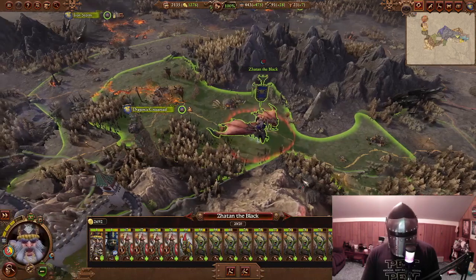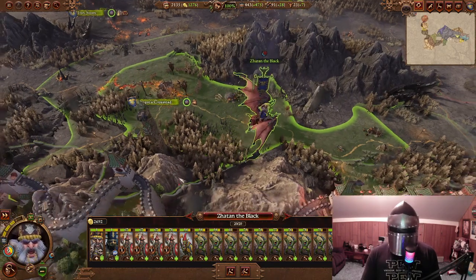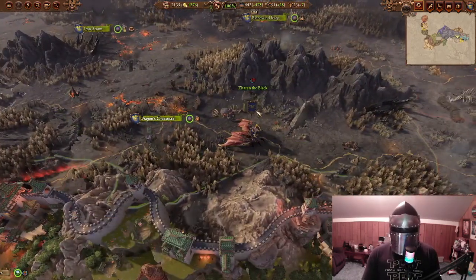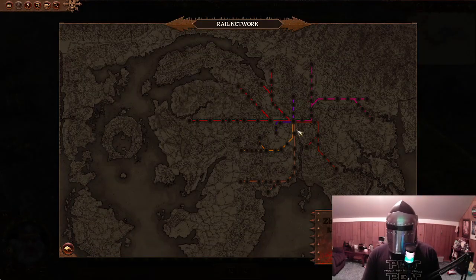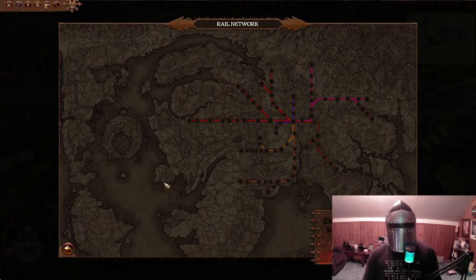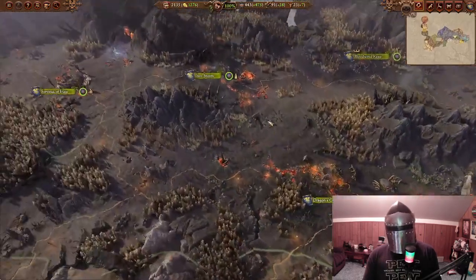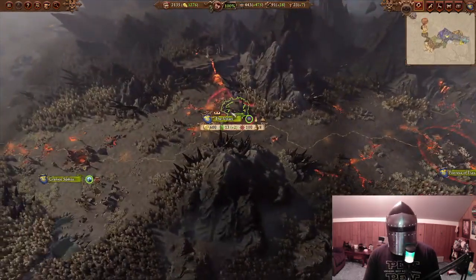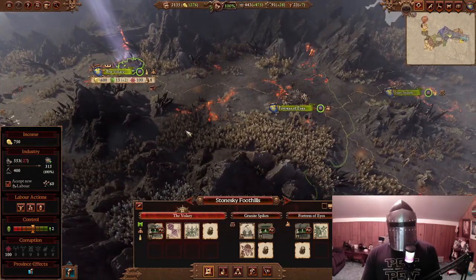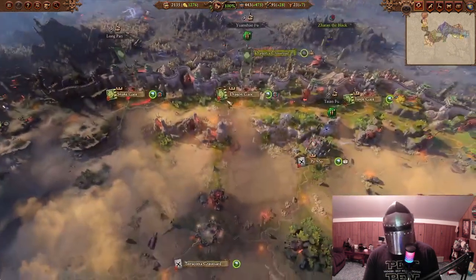Where we left Zetan last time, he was in a very good spot. I added a mod called the Rail Network. The Rail Network mod — I really do like the lore aspect of it. It's very lore friendly, and I think what we have to do to activate it is build up our points, like the Wallery here, up to tier 3.